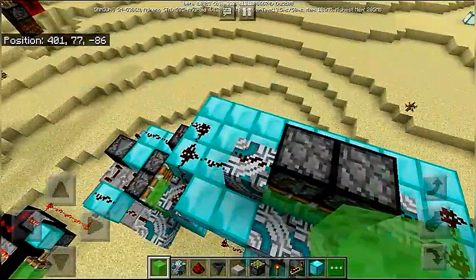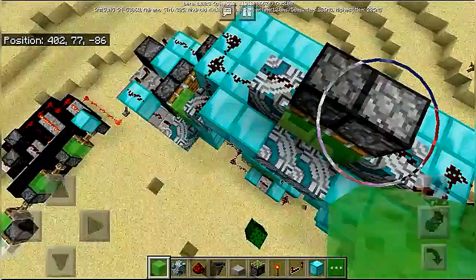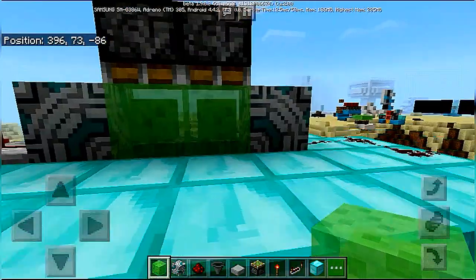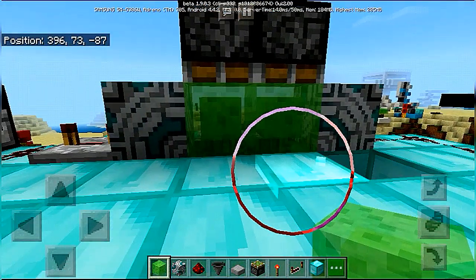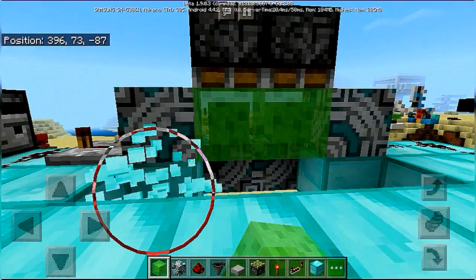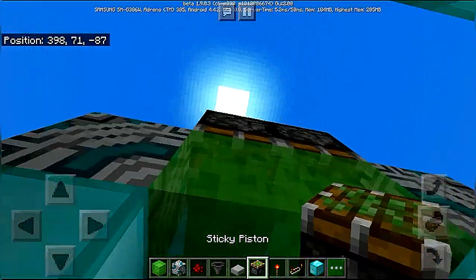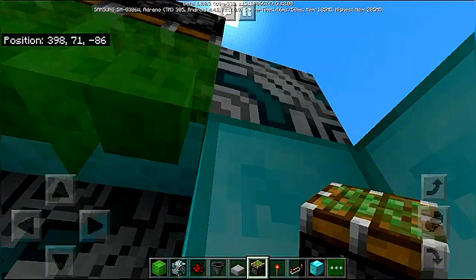Now we need our normal pistons — remove these blocks for some time. First place two sticky pistons over here and the normal pistons on top.